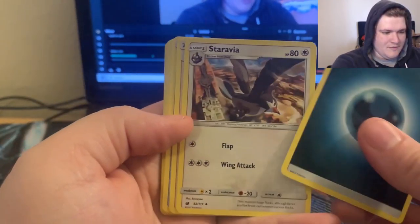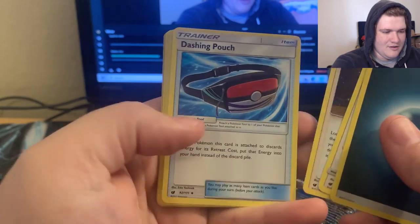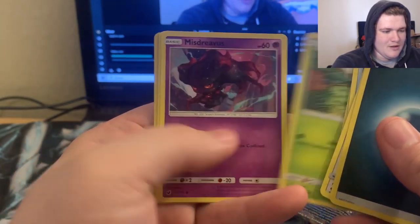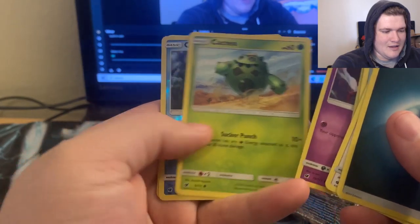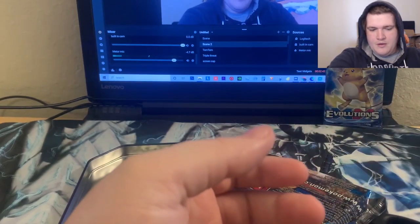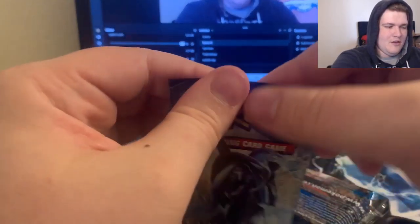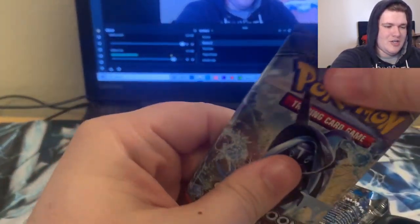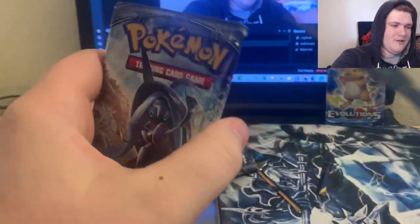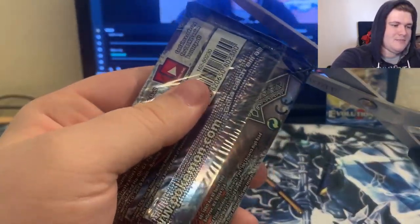We open our packs just like that. We have Darkness Energy, Staravia, Gladeon, Dashing Pouch, Swinub, Swablu, Shelmet, Mysterious Cacnea. We have the Corphish and Altaria is the rare for that one.